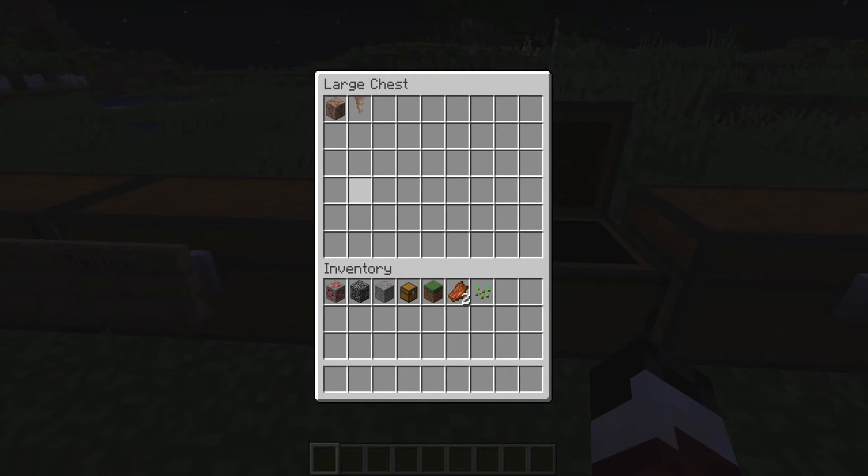The next thing is dripstone. I haven't seen any dripstone caves — that's probably because they're adding it in the next major part of Caves and Cliffs. Right now all they did was retexture, improve graphical quality, and add the new ore types. Dripstone works so that if you fall a certain distance onto it, it can kill you. They also work as stalactites or stalagmites depending on which direction you place them — pointed down or pointed up.